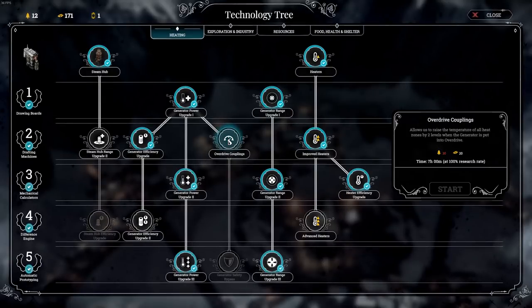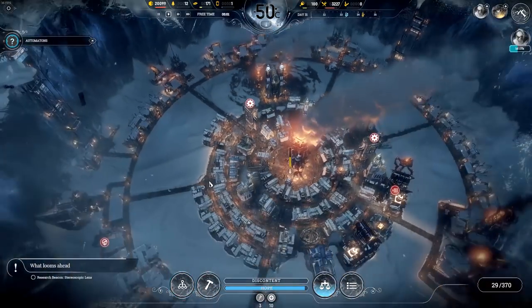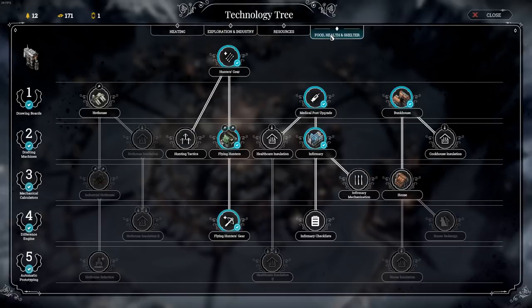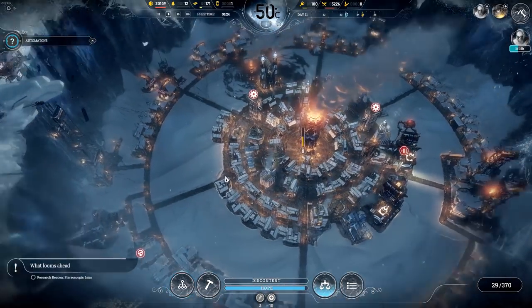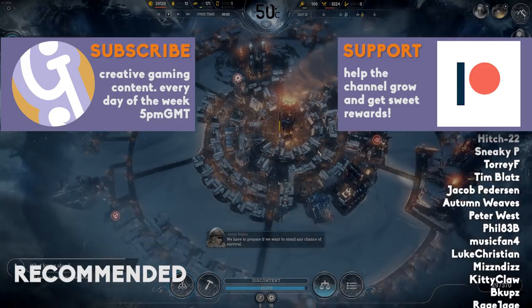Tech tree — overdrive couplings. I know we need those; it allows us to raise the temperature of all heat zones by two when the generator is put into overdrive. I know we need to research that later on. Oh look at the cathedral, that looks awesome — I'm going to screenshot that! I think we're going to have to leave it there. We have no research coming, so let's think — efficiency upgrade, or something more to do with food and safety? We could look at turning everything into a comfortable zone with 10 people well protected from the weather. We just need a few bits of wood. We'll decide next video. Thank you so much for watching — if you enjoyed it please give us a like, it really helps the channel. Don't forget to subscribe, and you can find me on Twitter @JantySparrow. Join the Geekism community on our Discord server — link in the description. Thank you very much for watching, I'll see you in the next one.